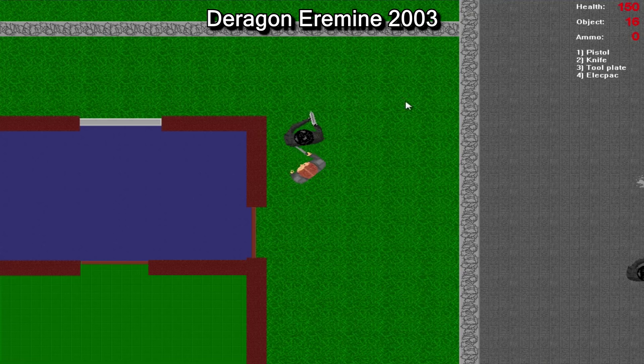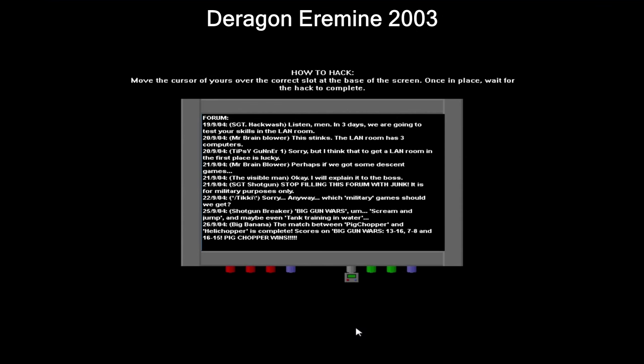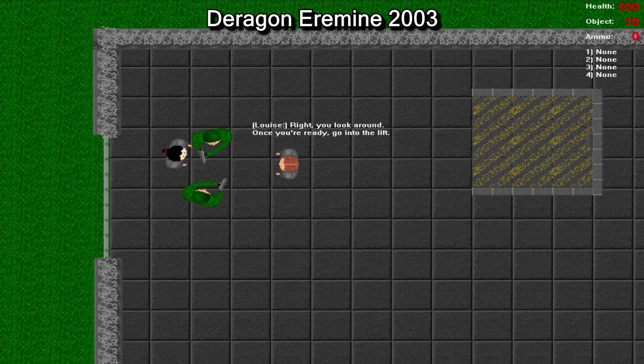Play the game that started the flood of decent shooters that I eventually got around to making. You can choose your stats as you have to break into a featureless house to steal some poorly written evidence about the end of the world that I never got around to realising, before enduring a sloppily scripted briefing screen that leads to nowhere.